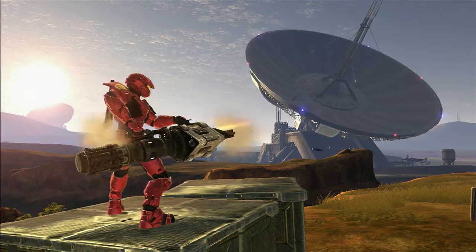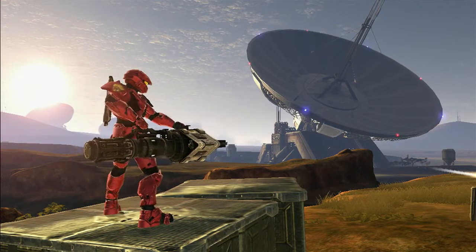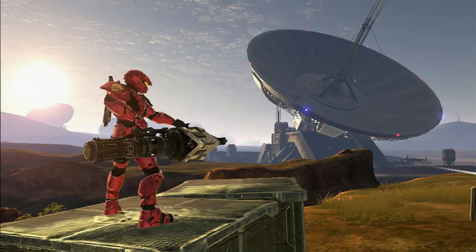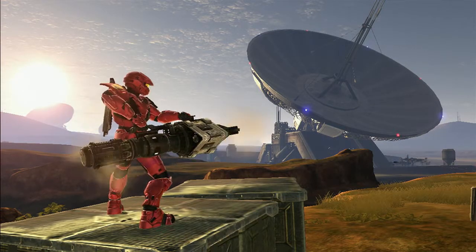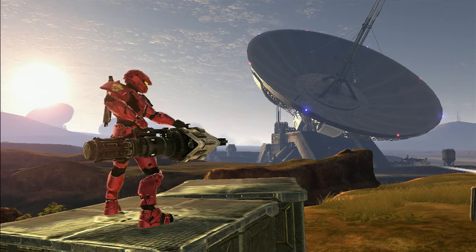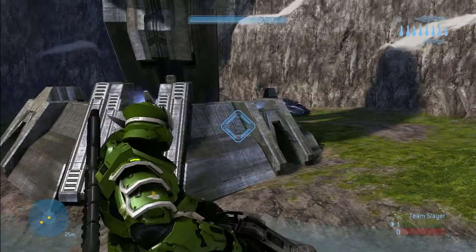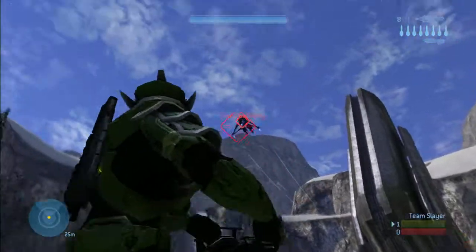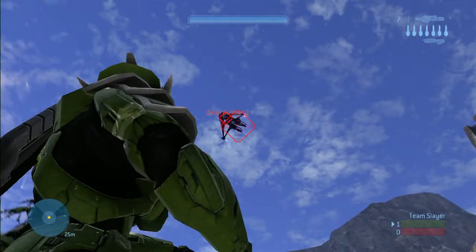Where the missile pod really shines is when you're facing opponents in vehicles. It takes two or three missiles to destroy a fully shielded banshee or hornet, two for a warthog, five for a scorpion, or four for a wraith. Missiles can lock onto vehicle targets. When you aim the missile pod at an enemy vehicle, the center of your target reticule turns red and a red square appears over your target. While the reticule is red, you're locked on, and your missiles will track the vehicle while your opponent hears an alarm warning them.